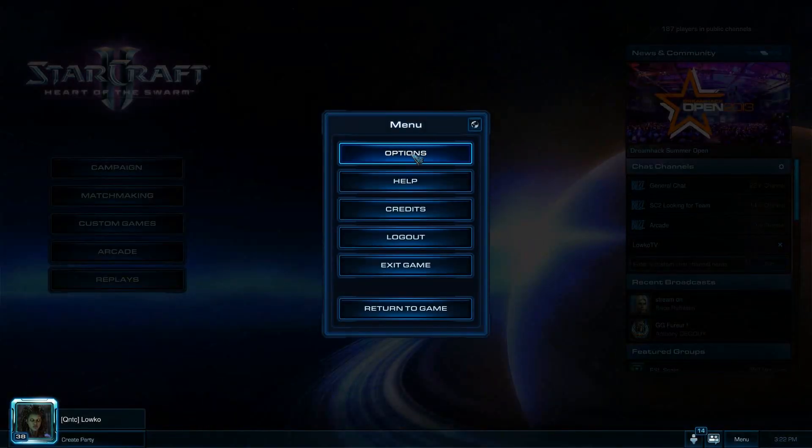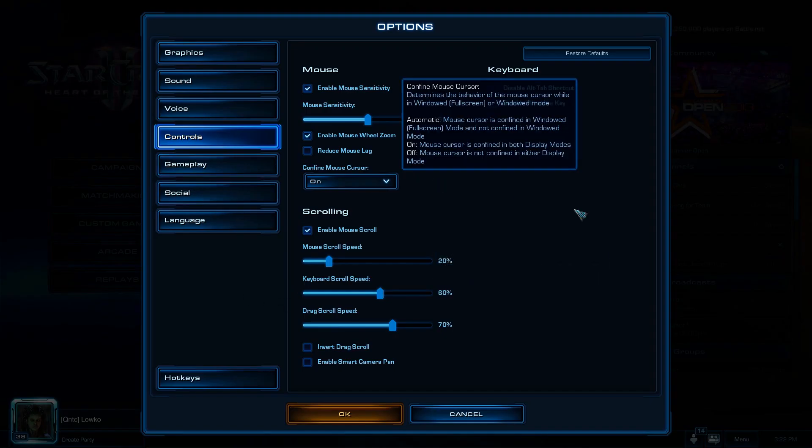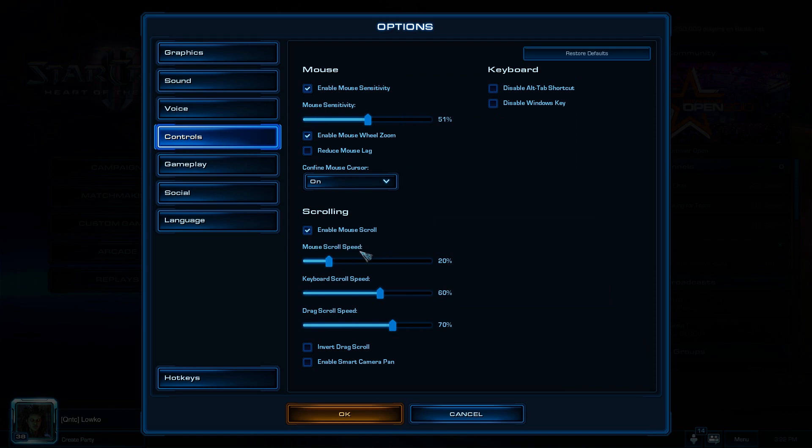I'm talking about the scroll speed with your mouse. To actually jump into this setting, it's in Menu, Options, Controls. There we go. There's this setting right here: Mouse Crawl Speed.